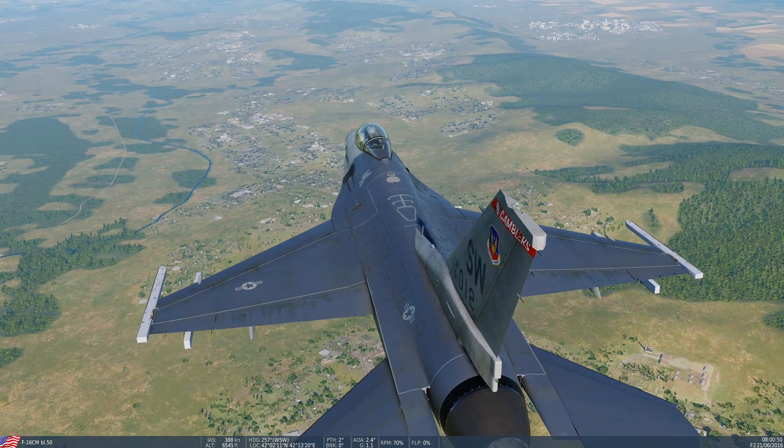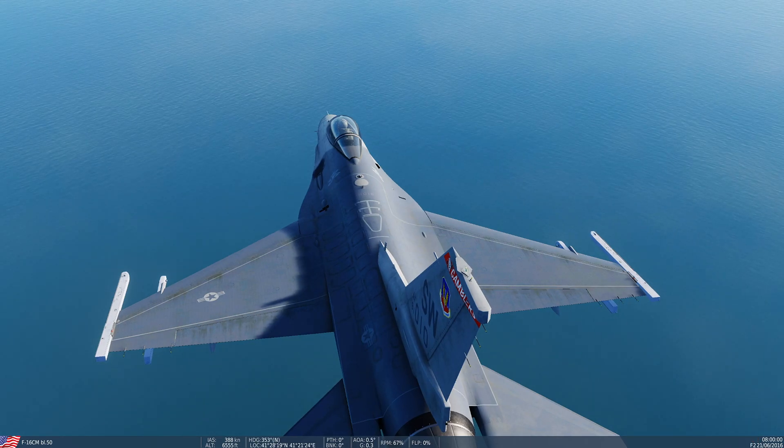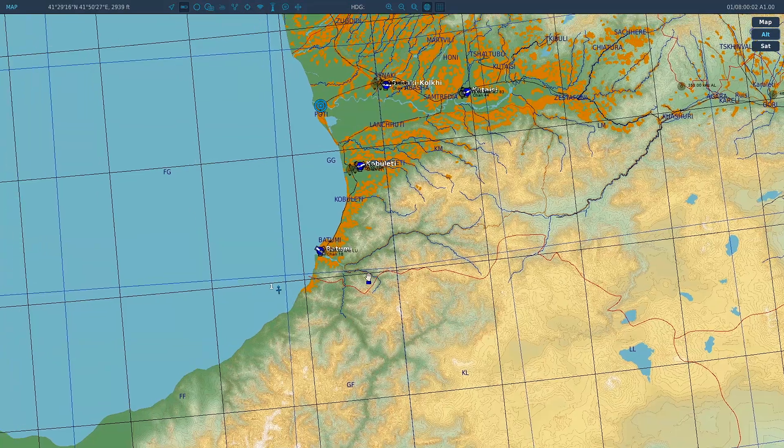Let's restart the mission — left shift and backspace — and zoom out so I can actually show you it working. Let's speed up time a bit. Watching now... and as soon as it goes into the zone — bam, units have spawned in. As soon as that blue coalition unit entered the trigger zone, it activated the group.